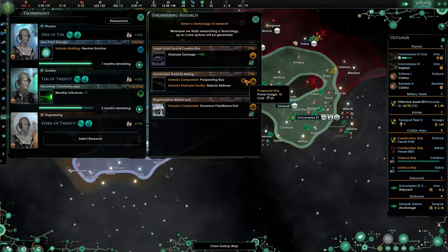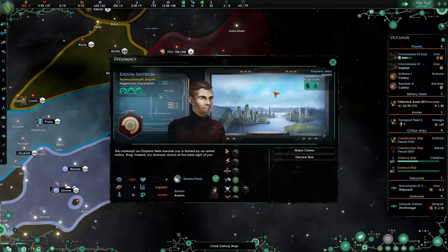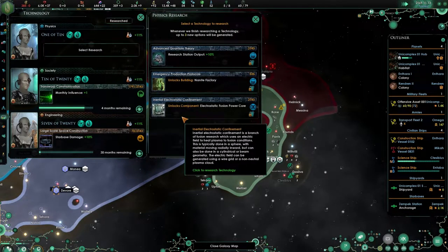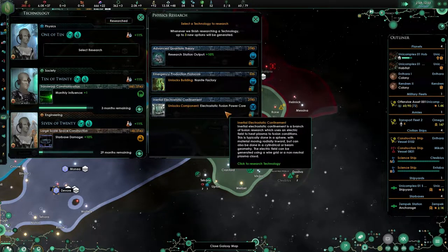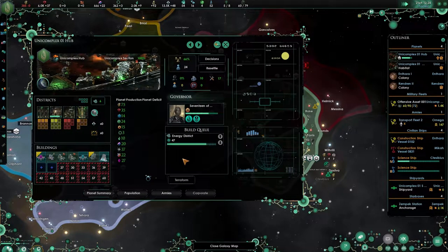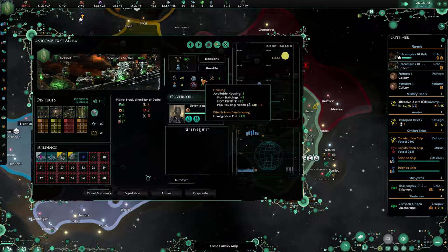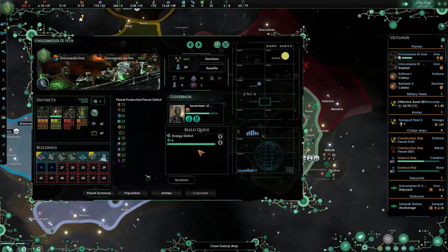Planetary shield — not too interesting. Starbase damage would be nice for when they start warring with me. Nanite fabrication, research output and power — let's do the nanite, it's the cheapest one. Over here it's 13. How much would resettlement be? A hundred. I think it would benefit us mostly if we do it.